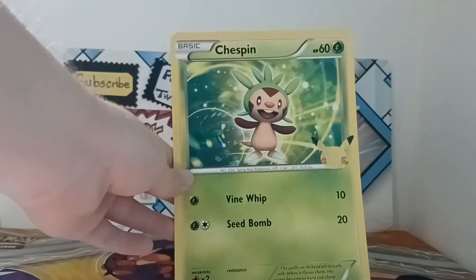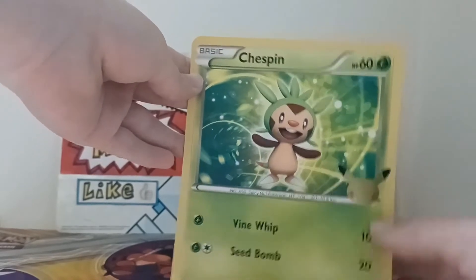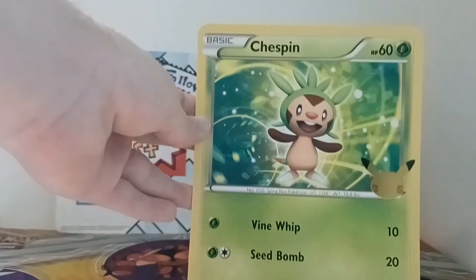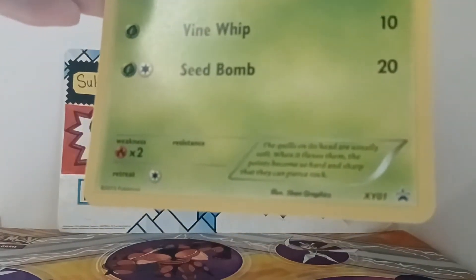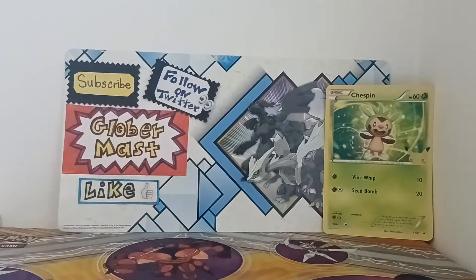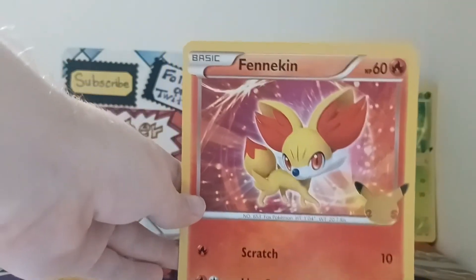Now let me show you the main thing of this jumbo booster pack — the jumbo starter Pokemon special edition cards. Here you can see the first one: Chespin, the grass starter, with the shiny 25th Anniversary Pikachu face logo. You can see Chespin with the art — I love how this card looks. As you can see, it says X and Y promo number one. These are reprints of the original promos that came with each TCG expansion pack for each region. Chespin, Fennekin, and Froakie are the original ones that came with the first X and Y packs.